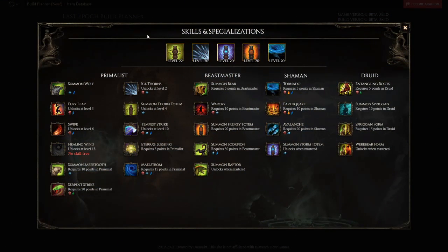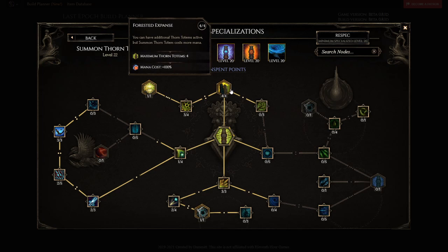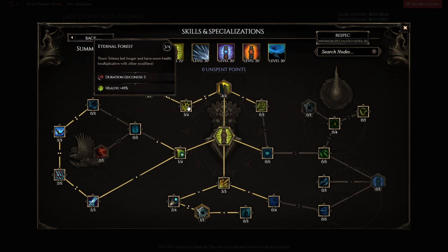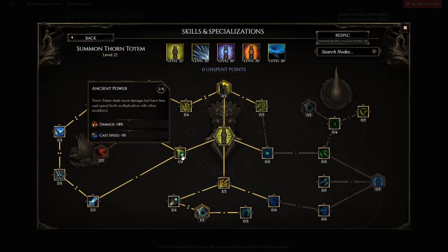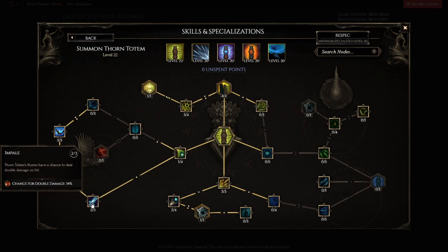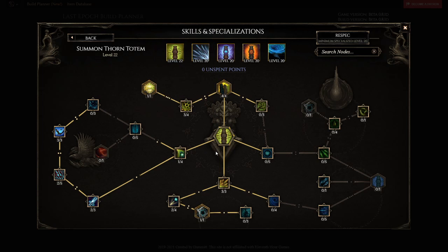Here we are in the skills in the build planner he provided. We have a level 22 thorn totem — he does have plus 2 thorn totems. He takes 4 points into Forested Expanse, getting up to 6 totems at max since it starts with 2. Then 3 points into duration and health, 1 point into Grove Mine so he summons 5 at once instead of summoning 6 overall, 1 point travel into Ancient Power for more damage, and 2 points into the chance for double damage. Then 2 points into armor shred since you're doing a lot of physical damage. And 3 points into speed and range to make your clear feel a lot better — one of the nodes that actually makes your clear feel amazing.